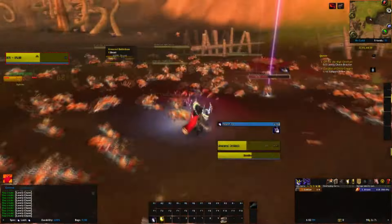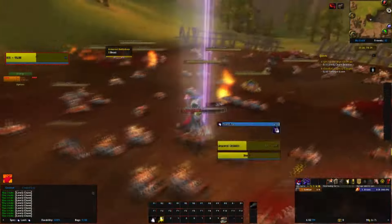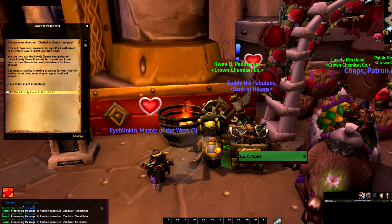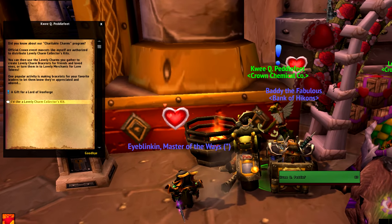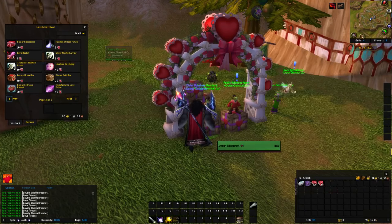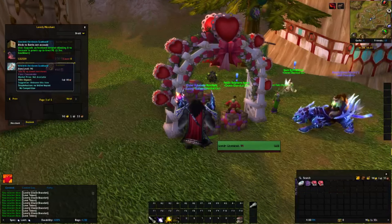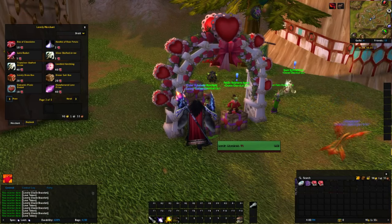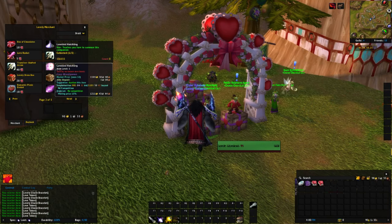For the first part of the video, I'll be explaining the ways we make gold with this event. The first thing you need to know is to visit one of your faction's major cities to grab a lovely charm collector's kit. This gives you a chance to loot a lovely charm from each mob you kill within a set number of levels of your own toon. Once you collect ten charms, you can right click to turn it into a bracelet. These bracelets can be turned into the vendor for one love token, which is a currency used to purchase the toys, pets, mounts, and other items for the event. There are three toys to collect for this event, but they're bind on pickup, so if you're strictly doing this event to farm gold, you can ignore these.